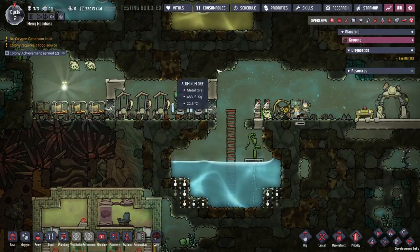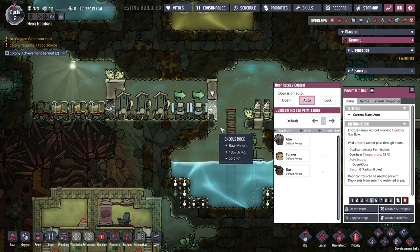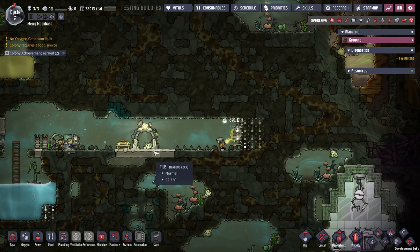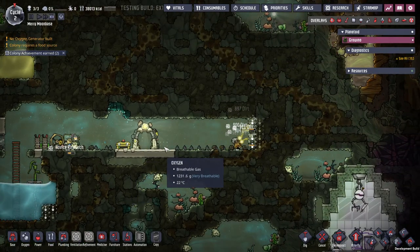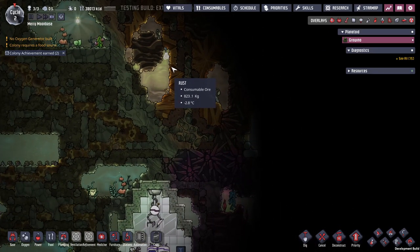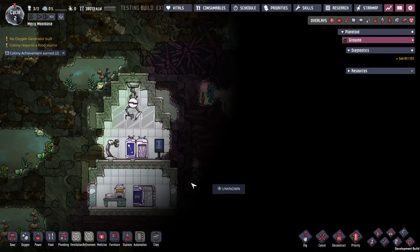I have bedrooms — mess hall. I'm like, there's something else I need. We'll see how much that comes down first. What do we got? We got rust — we can do a rust deoxidizer. Looks like there's an ice biome over there.